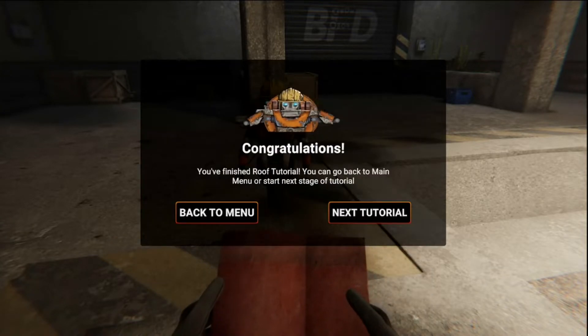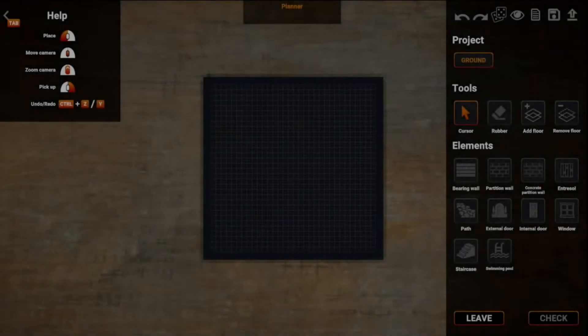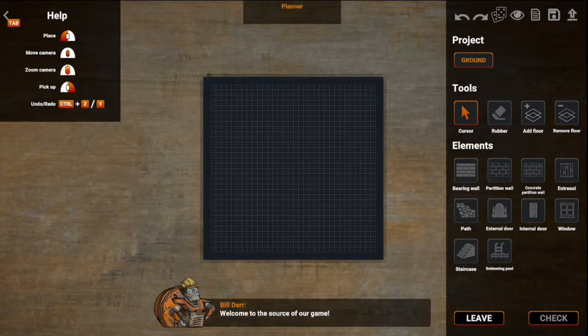Hopefully this is the last tutorial — I'm so tired of this bot. Welcome to the source of our game! We call it Planner because it helps you design any house you want, which you then build. You can save your projects, and if you want to, share them with other players. I will guide you through the various options available. You have four tools to use: Cursor, Eraser, and Add/Remove Floor. Cursor is set by default. You can find help with every element and tool on the top left corner of the screen.